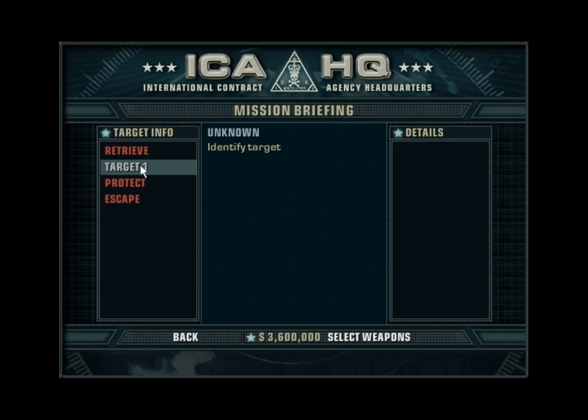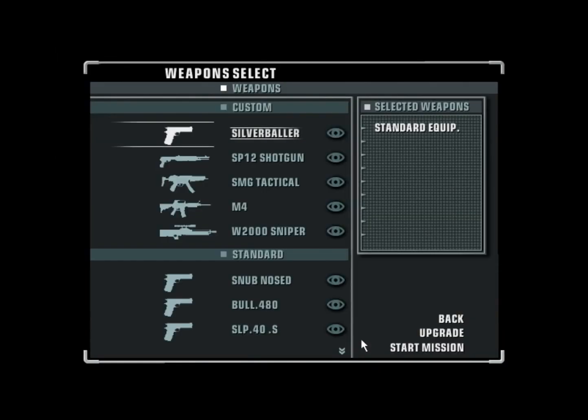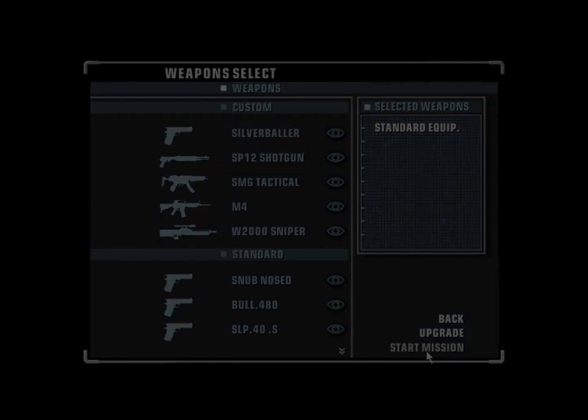In this mission you have to do things very very quickly. Just do it the way I do. Let's select the weapons — standard equipment as usual inside the mission.